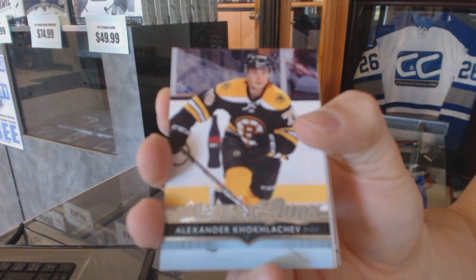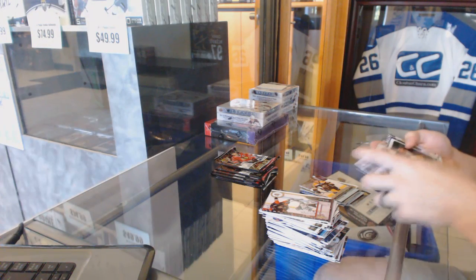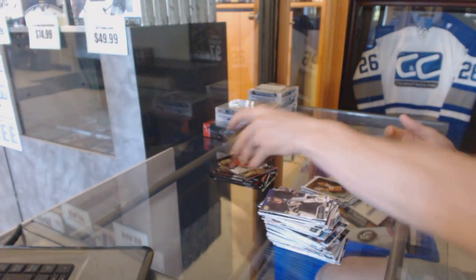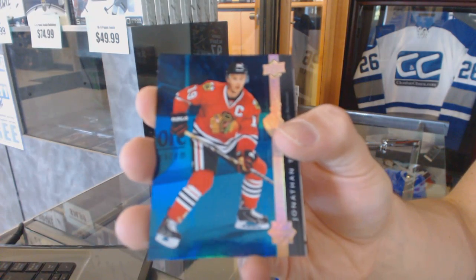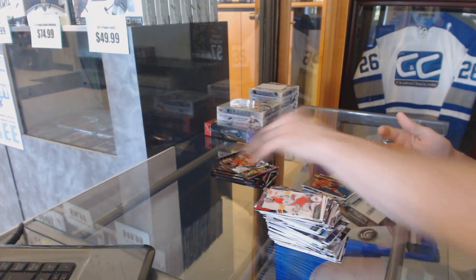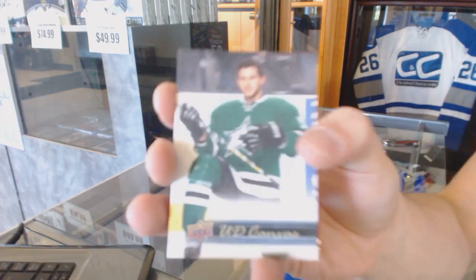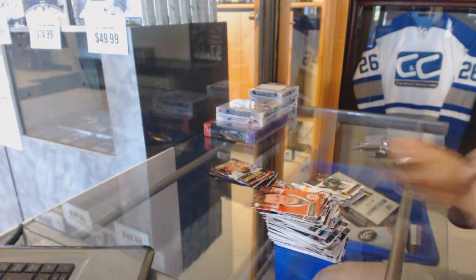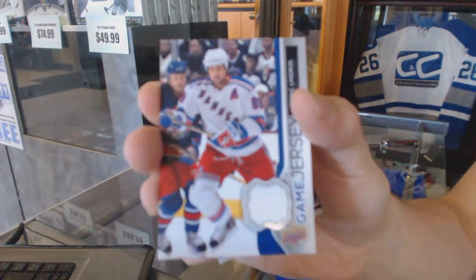Young Guns Alexander Kuklicev. Hockey Heroes Alex Ovechkin. Shining Stars blue Jonathan Toews. Canvas Tyler Sagan — sweet ass invisible air guitar solo. Alberta Game Jersey Eric Lindros.